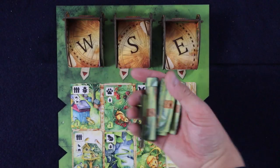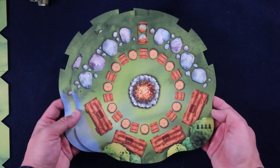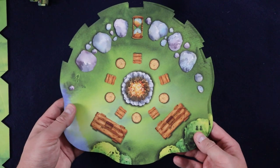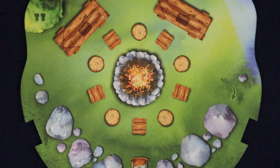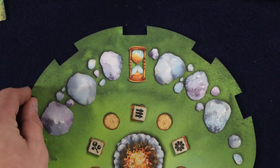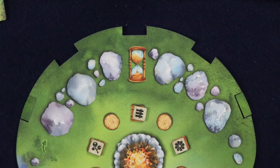Place the row tokens within easy reach of all the players. You will then look through the campfire boards and choose one matching your player count as shown by the symbols here. We are setting up for a two player game, so this is the board that we will be using. Shuffle the goal tokens face down, and then place one face up on the campfire board in each of the square locations. When playing a two player game, block two of the notches found on the campfire board with the block tokens. These will remain blocked for the entire game.